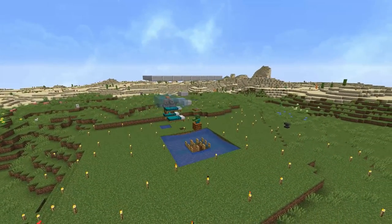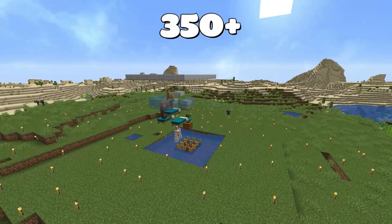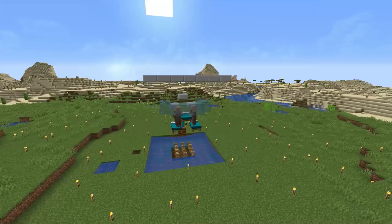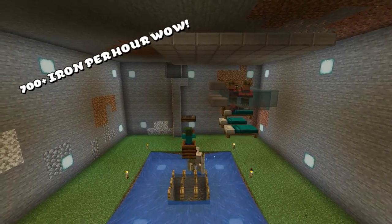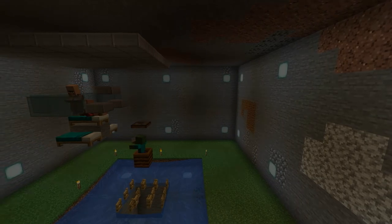Hey guys, I'm Madzify. Welcome back to another video. Today I'll be showing you this compact iron farm tutorial that produces 350 iron per hour. It's really simple to make and this farm can be made underground as well. Here's an example of mine on the Scoutcraft server — this farm produces 700 iron per hour with two modules. But without any further ado, I think it's time to get into the tutorial.